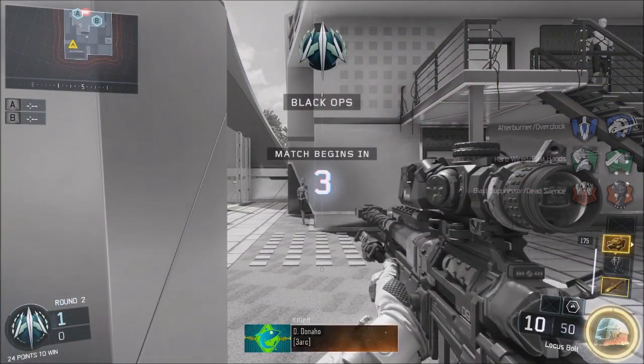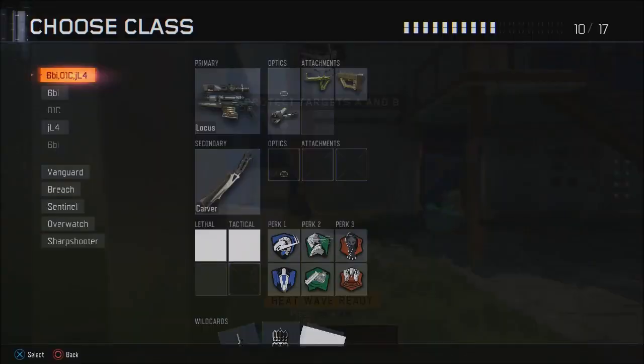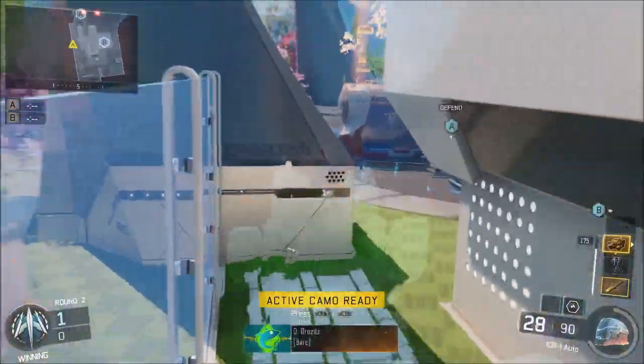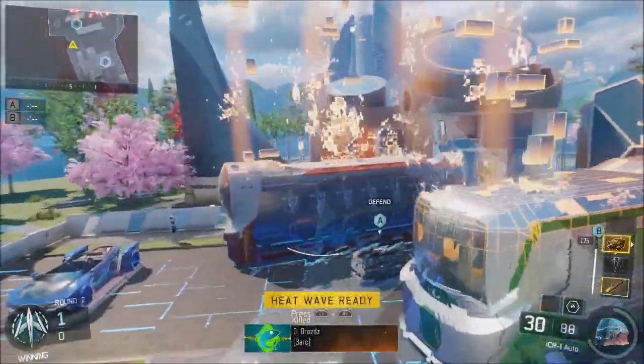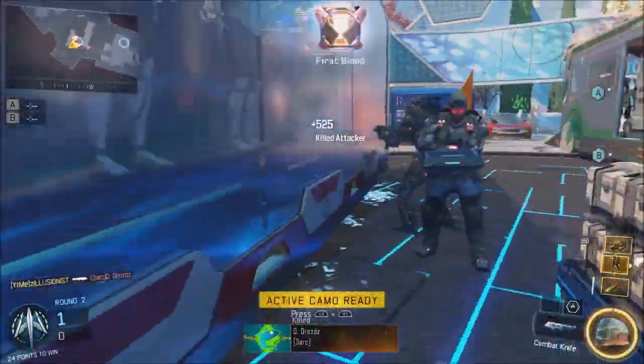Once you spawn in within the first five seconds, activate your active camo, hit pause, go to change class, and change to the other glitch class with the Heatwave stuff as your lethal. That should give you unlimited active camo.